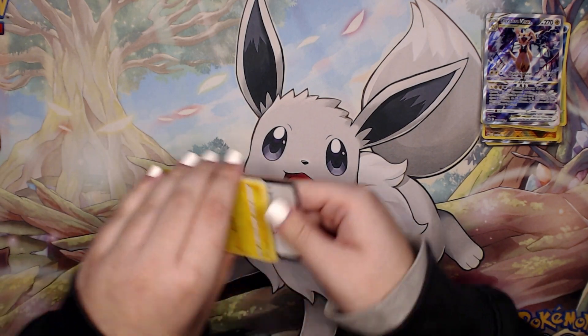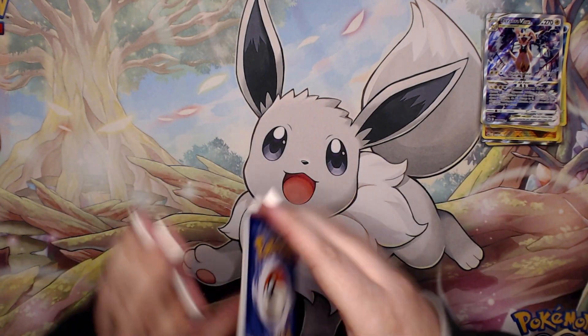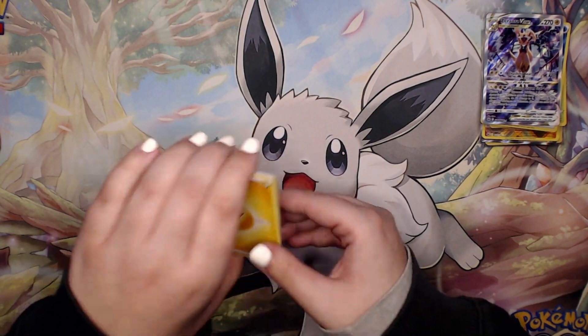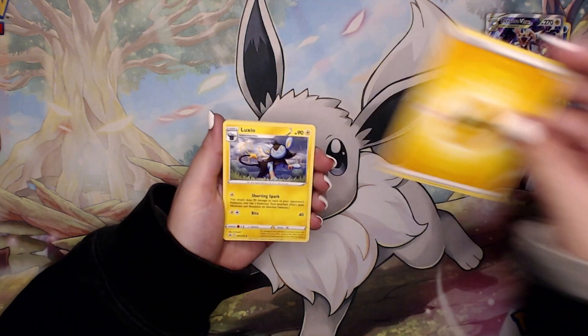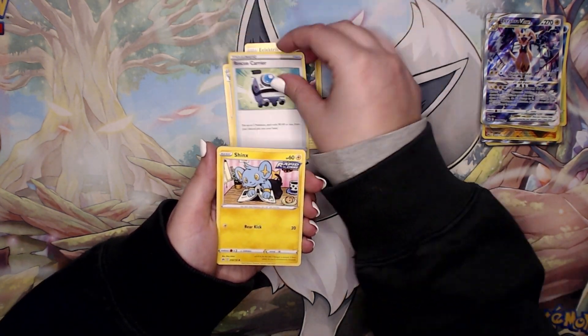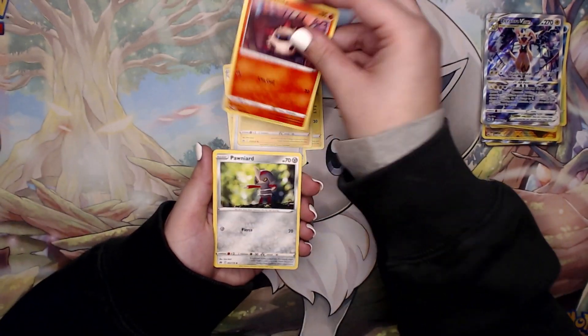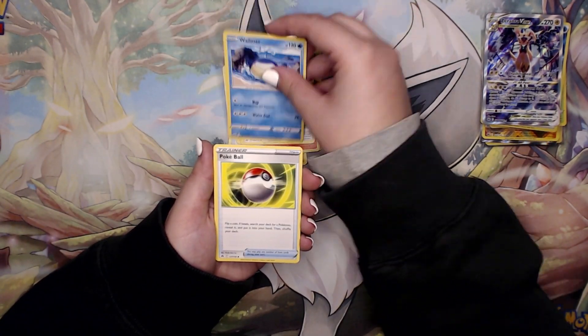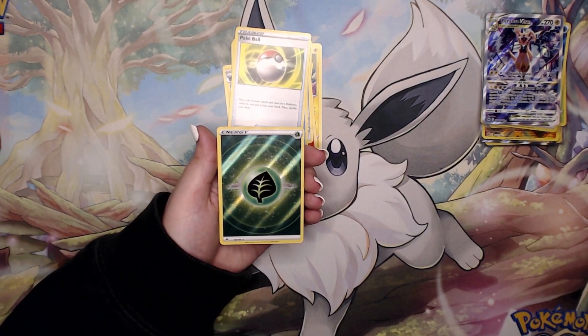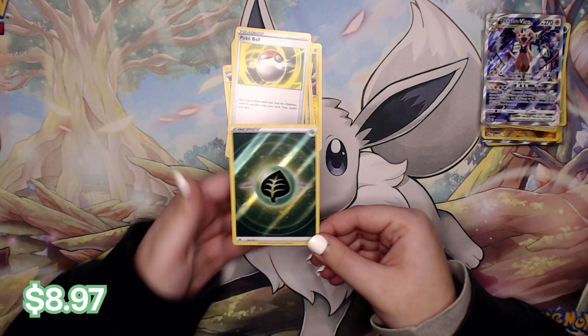On the back we have just an Enamorus rare, but wow that is a gorgeous V-Star. Last pack — be sure to tell me down below what card has been your favorite. I am so excited to keep opening this set, I think it's the most excited I've been for a set in a long time. I'm probably going to end up mastering it. We have a Larvesta and we are ending on a Leaf energy.